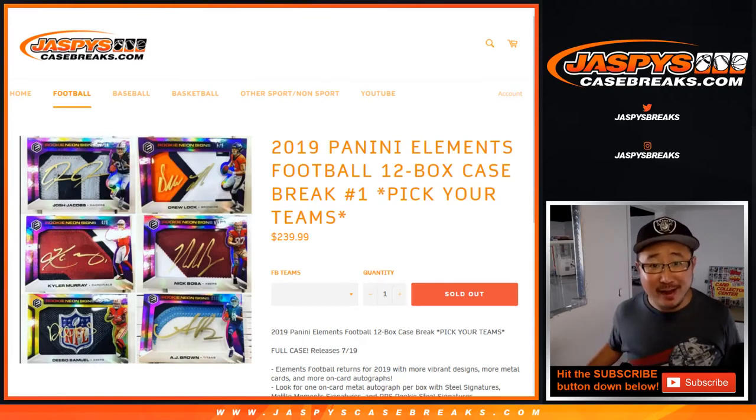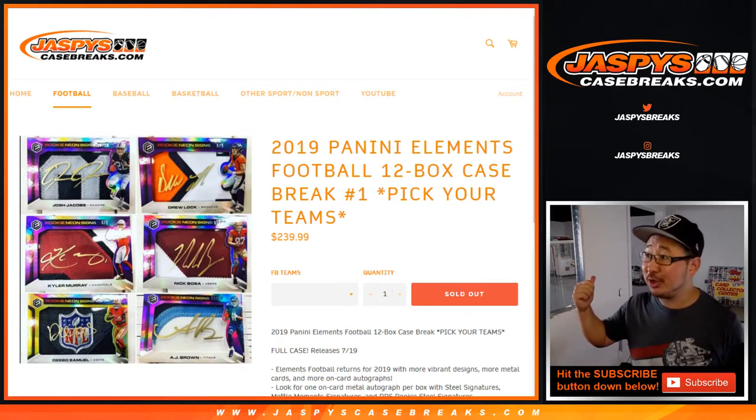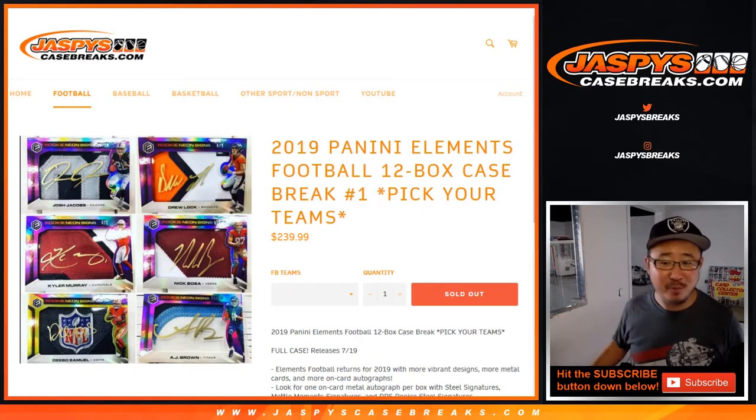Good afternoon, everyone. Happy Friday. Happy new release day. This is Joe for JaspiesCaseBreaks.com with the brand new 2019 Panini Elements football, 12 box pick your team number one from our brand new store — still under construction, looks a little bare, but we'll be filling it out.